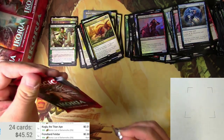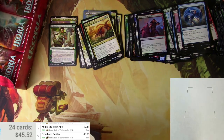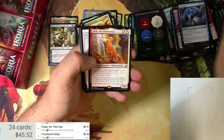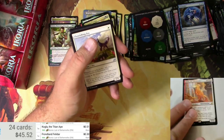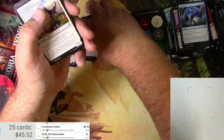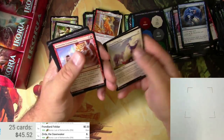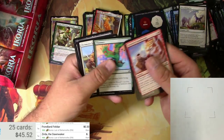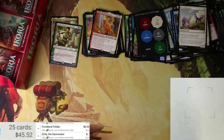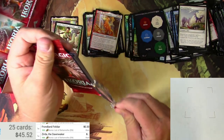Token pack, island, and a Zirda the Dawnwaker — another good card, just a little too useful I guess. Got a Fox, a Liger, and an Enforcer. Nothing else — Zirda the Dawnwaker is probably like a buck or two, the scanner just won't show me that for some reason.